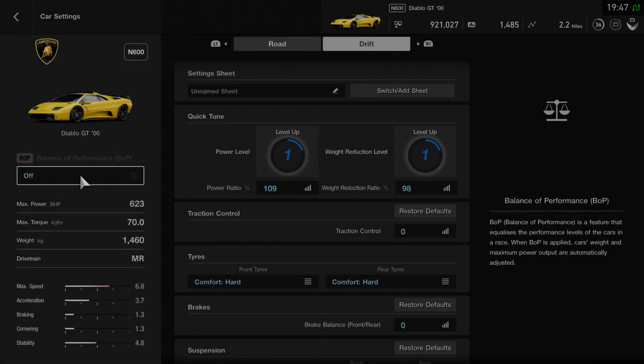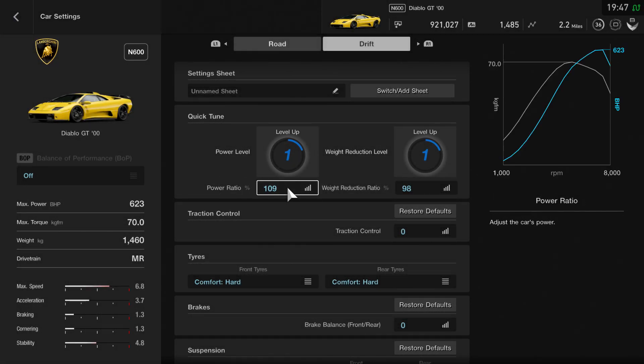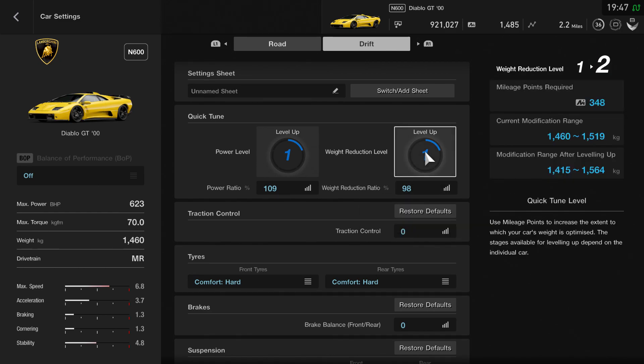What I'll do now is take you over to the settings and discuss what I've come up with. With the Diablo I've actually kept this one really simple. In terms of power it already comes with absolutely loads, so just leave it as it is but take it all the way up to 109 - that'll give you 623 brake horsepower, which seems to be more than enough. With the weight reduction, I've just left that the same.